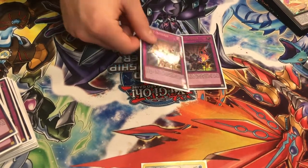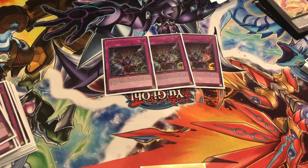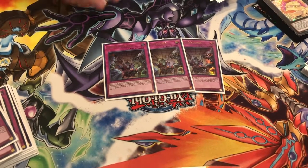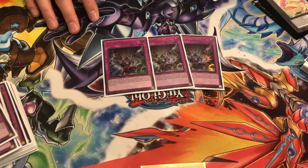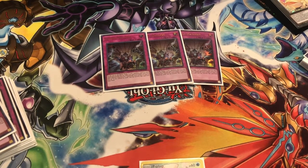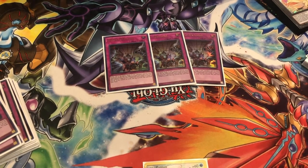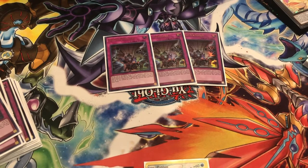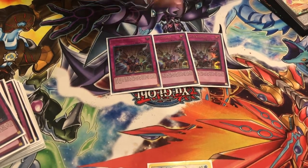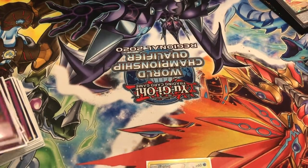We've got triple Evenly Matched in the main. For a long time I felt I did not need to play these, but coming into this new format I'm so pleased with them in the main. I can honestly tell blind-second decks to go first and comfortably play going second. It's also Trap Trickable — if you save a Trap Trick during your opponent's turn, bait their negations, end of their battle phase, Trap Trick into Evenly and blow up their board. All around a great card; really enjoyed it in the main.